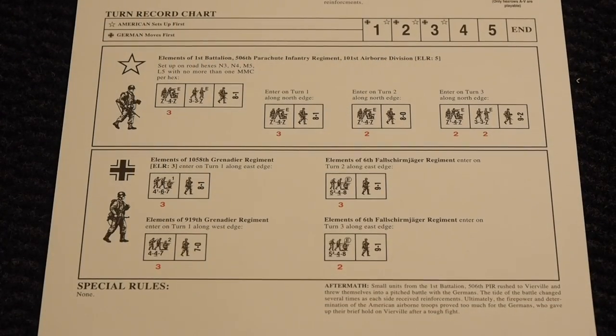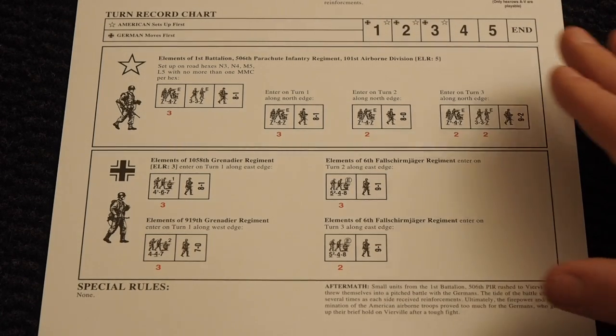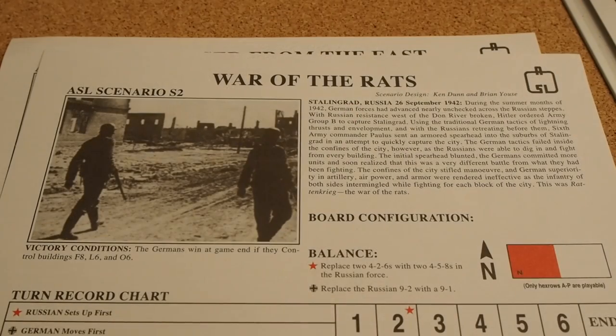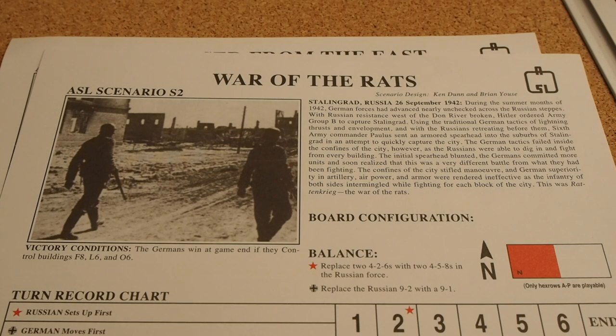So let's choose a scenario to play. Looking at "Retaking Veheville" we see it's only infantry — and in Starter Kit 1 it's only infantry. In Starter Kit 2 you get guns, and in Starter Kit 3 there will be tanks and vehicles. In Starter Kit 1 it's only infantry, so it's not a very complex setup.